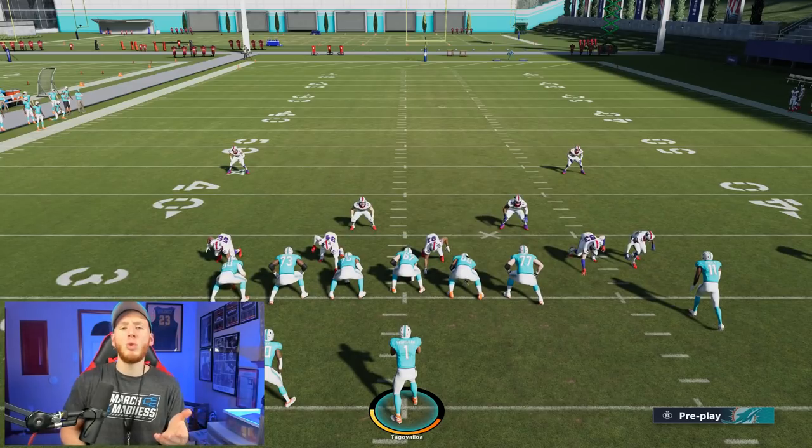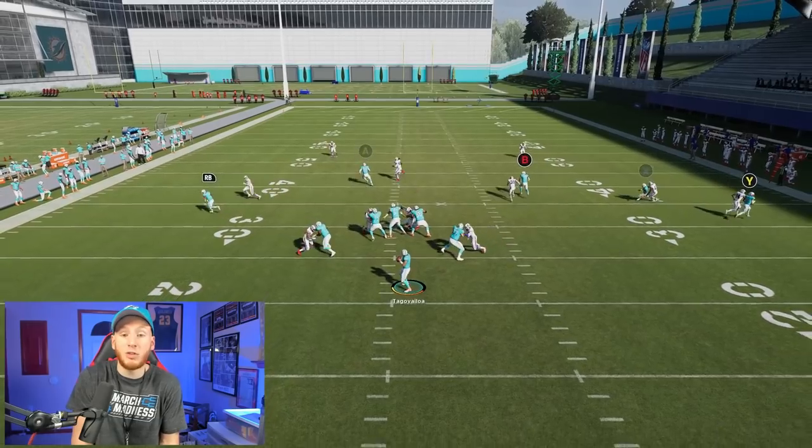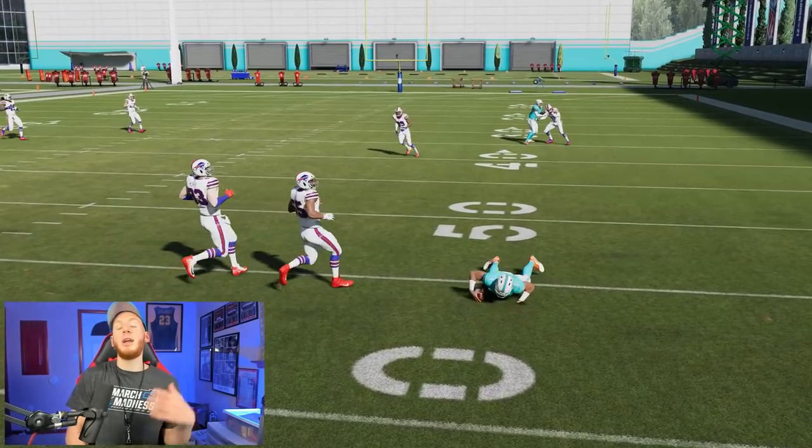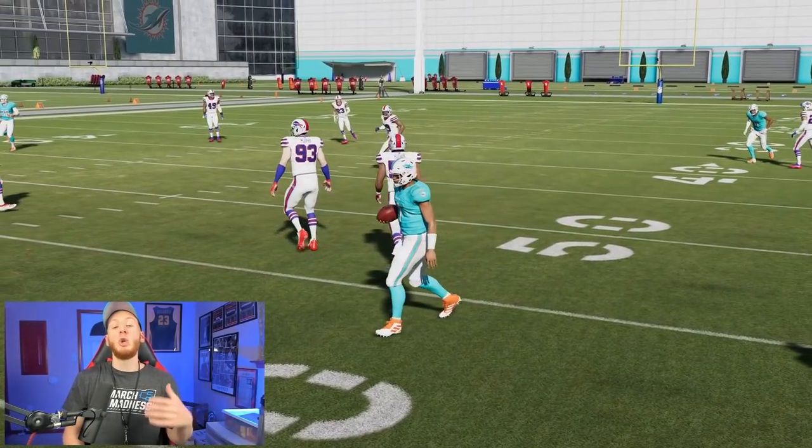Since Tua has such great speed, you don't only have to utilize that with on-the-run passes — you can also use that to scramble. It could be a big situation where you need some yards or nothing's open downfield. Look how fast Tua is. Tua can get out very, very fast. So whether you're passing or running, you can make plays.